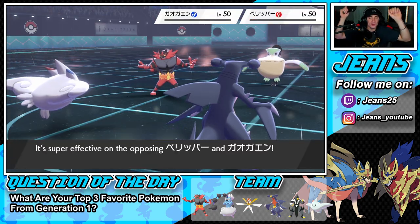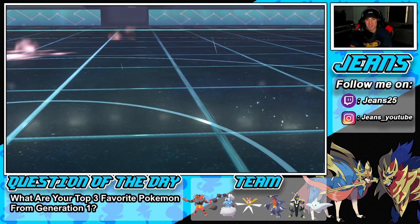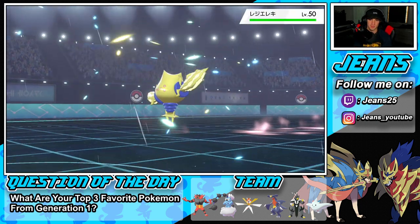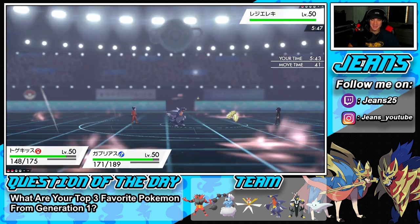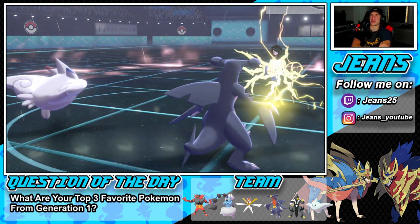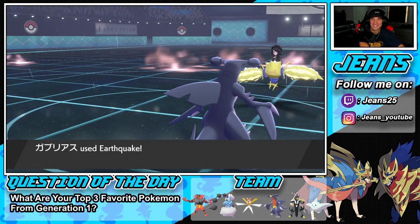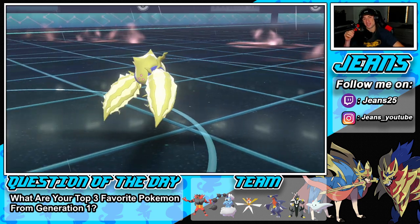Hallelujah! Rock Slide connects, we pick up the double KO — looking real pretty! We have two strong Pokemon left and should easily pick up this win. Unless he has a Charizard — but we know he doesn't. Let's see the final Pokemon: Regieleki against Garchomp! Get this dude out of my game — Dazzling Gleam, he's going to cancel! GGs, I promised you guys a win and we got it! He goes for a Thunder — takes out my Togekiss — but I'm coming after you now!